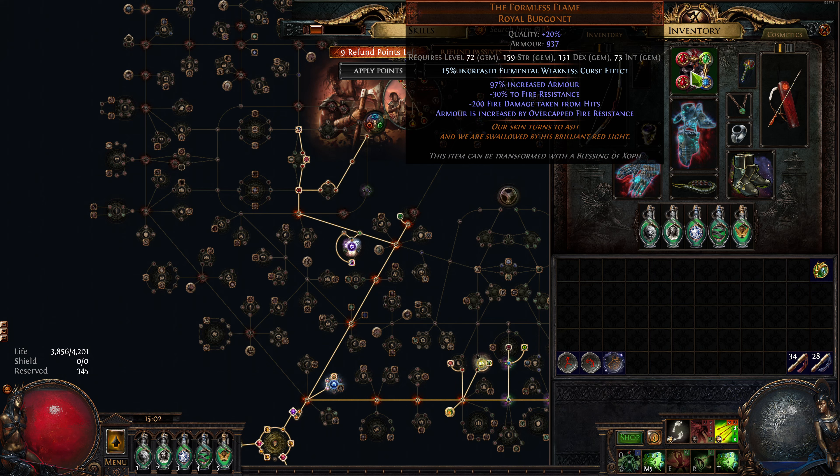One of the sneaky things about the Formless Flame is minus 200 fire damage taken from hits. And all of my damage, aside from chaos, is being converted to fire to some extent. So that means every hit I'm taking is going to be subtracting 200 damage from that hit.